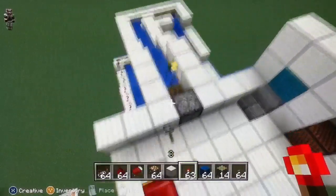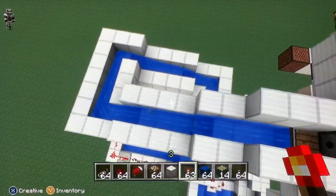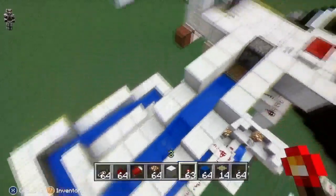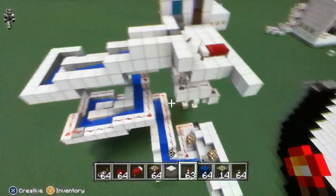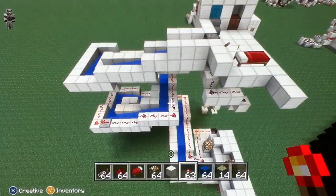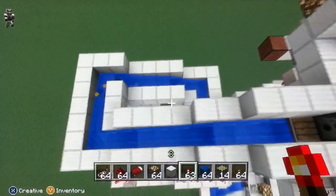What happens here is you press that and it fires out all the stuff. It will go down there — it's slow, not fast at all. You could just drop items straight down into a water stream, which would be faster, but this is more about showing directional movement so you can transport them lengthways, widthways, or whichever direction you want.